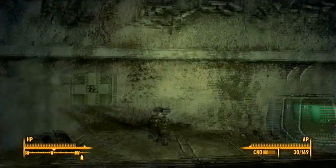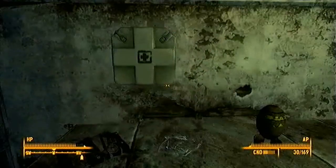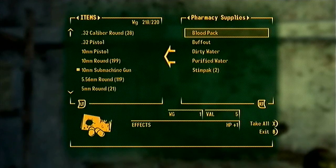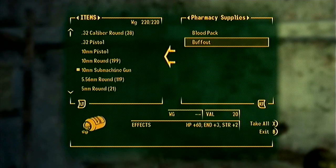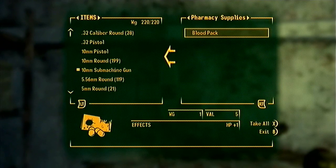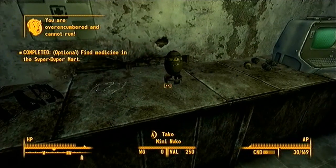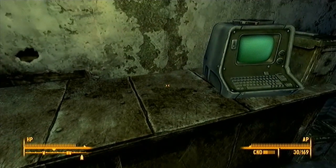Alright, let's see what we got — a mini nuke, awesome. Now it'll go nicely with my fat gun I just got. Let's see what's in the pharmacy supplies. Got two stimpaks, purified water, a dirty water, a buff out, and a blood pack. Oh man, we got some tiger blood right here — that's definitely winning. Let's get that mini nuke too, and some frag grenades along with it. Oh my god.